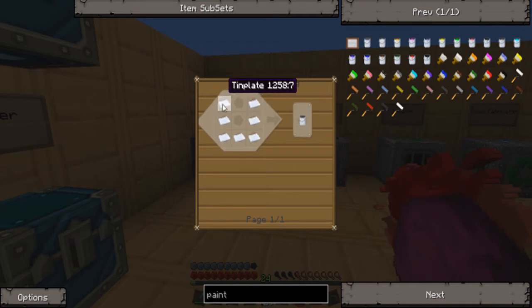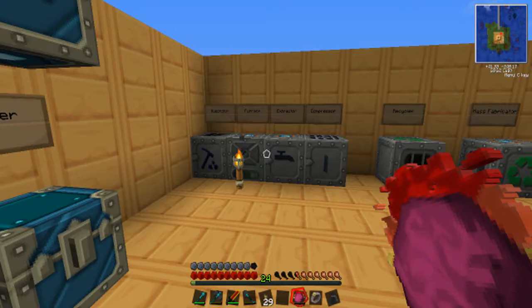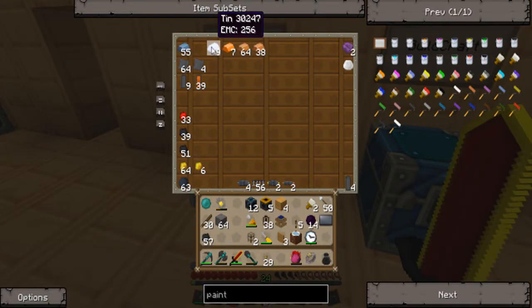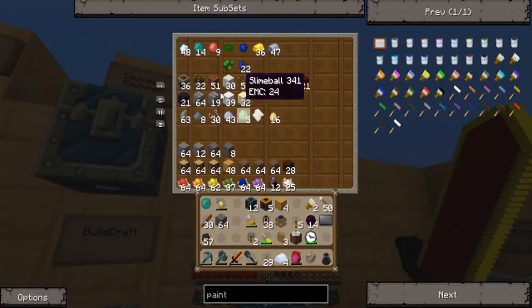First we need tin plates, and that is tin and iron in an alloy furnace. I'm not really going to need that many — so fourteen, I'm going to need about four of these, and double that amount of iron.